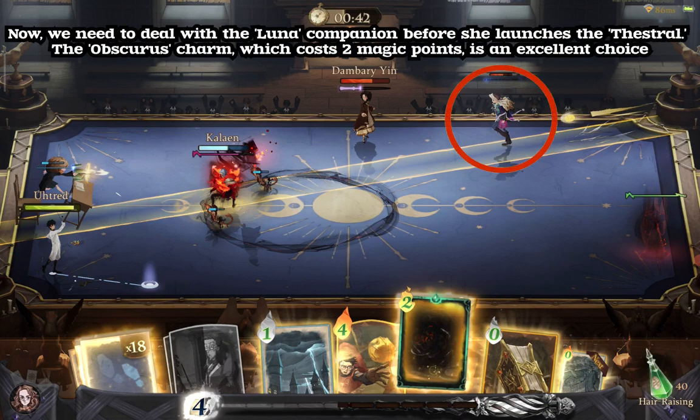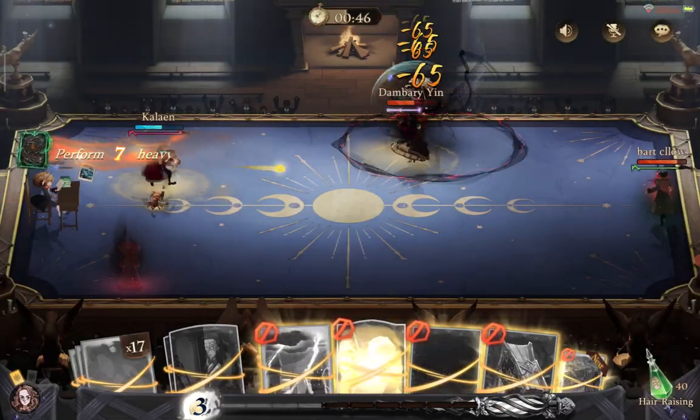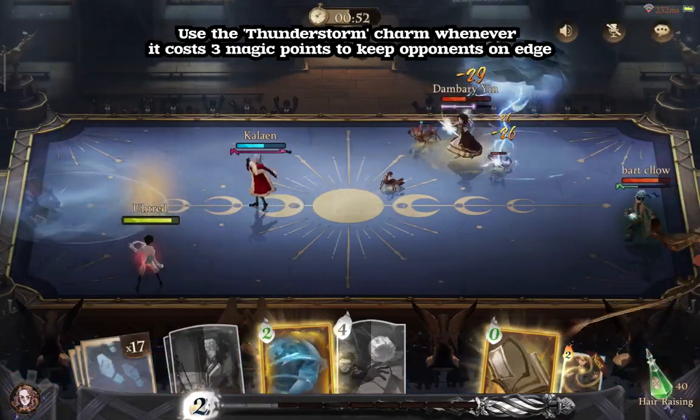Now, we need to deal with the Lunar Companion before she launches the Thestral. The Obscurus Charm, which costs 2 magic points, is an excellent choice. Use the Thunderstorm Charm whenever it costs 3 magic points to keep opponents on edge.